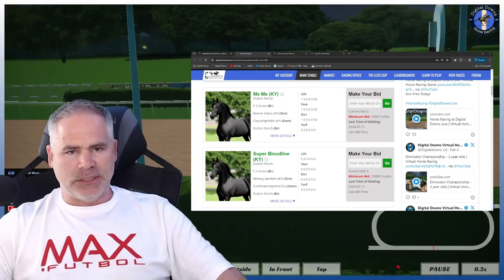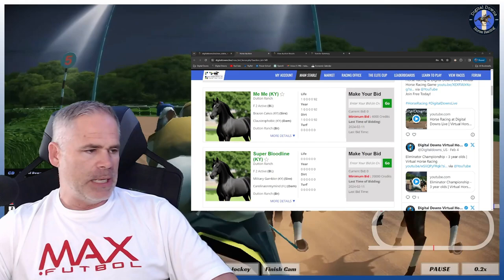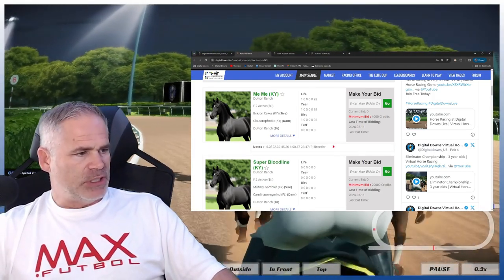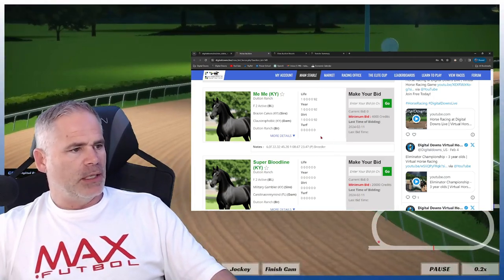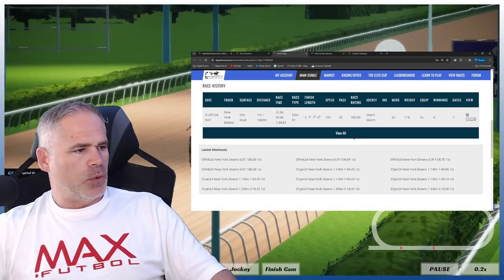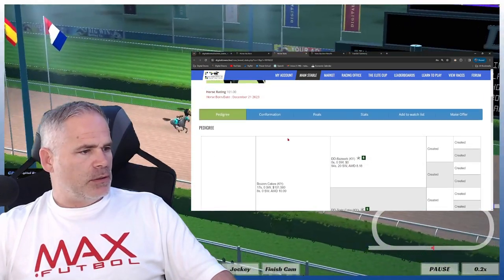On the auction page — you'll find it under Market, go to the bottom, click Auction, and it'll take you to the current auction. It's basic horse information here. Sometimes people will put notes into the horses for a quick view. If you click More Details, you'll see notes like split times at six furlongs or whether it's a breeder candidate. If you want more information about the horse you may be bidding on, click on the horse and it'll take you to the horse page showing previous races, work times, pedigree, and conformation.